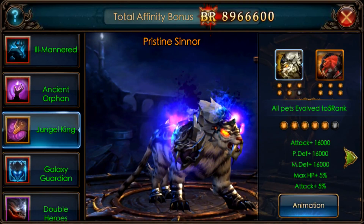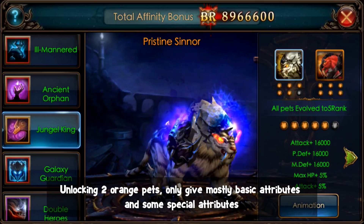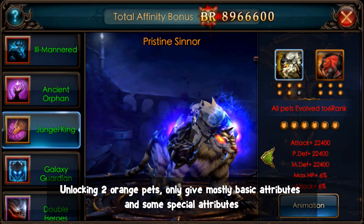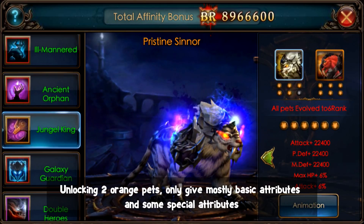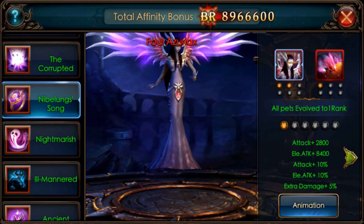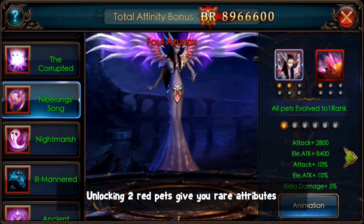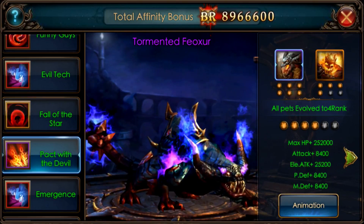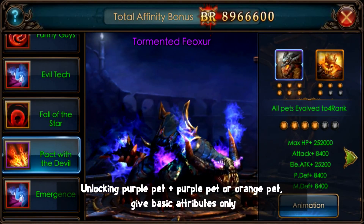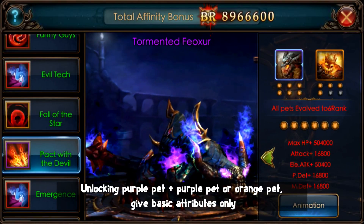Also for another tip: when you unlock 2 orange pads, it won't give you any rare attribute — it only gives you special attributes, and mostly basic attributes. However, if you unlock 2 red pads, it will give you some rare attribute, like extra damage. So if you unlock a purple pad and an orange pad, it won't give you any rare or special attribute — it will only give you basic attributes.